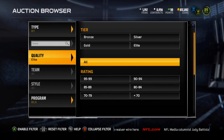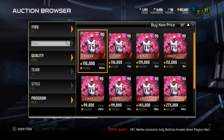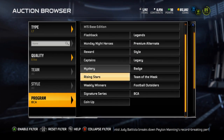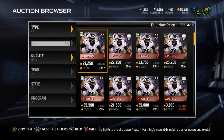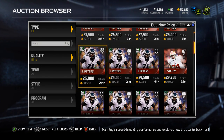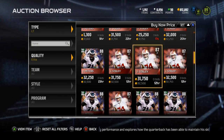The other one is Jason Peters. Take a look — he's an 88 overall. For left tackles, he is the cheapest one at 21,500 coins. You could also get Joe Staley for 30k, depending on if you want to stick with your style.